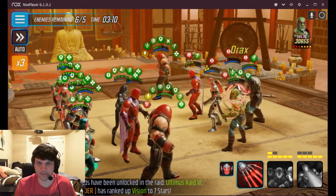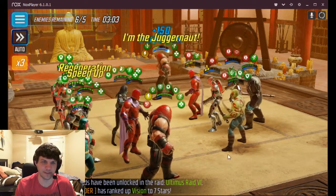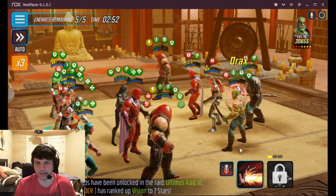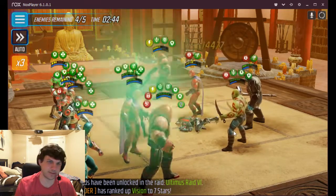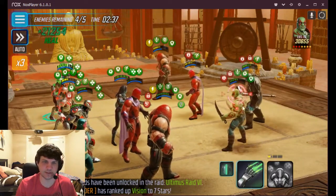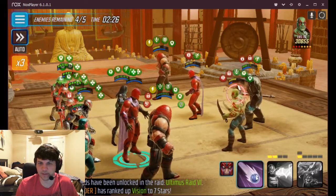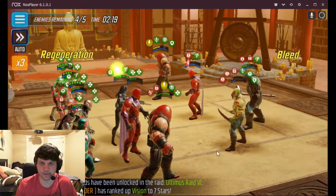He's just gonna resist any buffs I try to steal, and he's got some good ones. Let's see if we can get rid of some of them - yeah, he resists everything. But that's okay, we have lots of health to deal with all of this. My Ultron still has his revive left so we should be in good shape. I'm gonna go ahead and ability block this Drax because I think his ult's coming. Let's get this Juggernaut to go and get rid of his taunt so I can focus down the bigger guys.